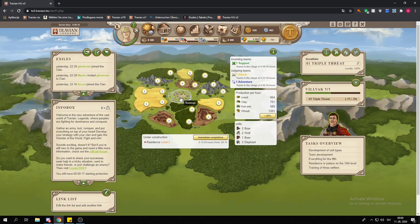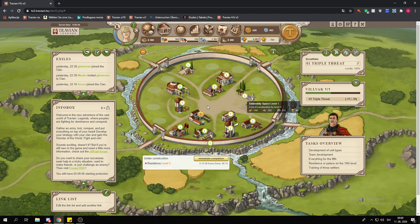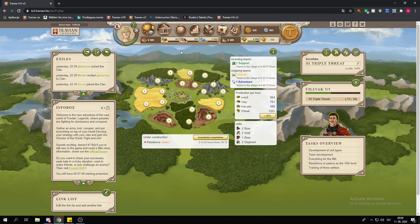You get culture points from the tasks — about 67 there — and then you also get 50 CP from the second day of the daily missions, so that helps toward your goal as well. That's about it for the tasks. I hope you enjoyed the video and I will hopefully see you guys next time. Take care!